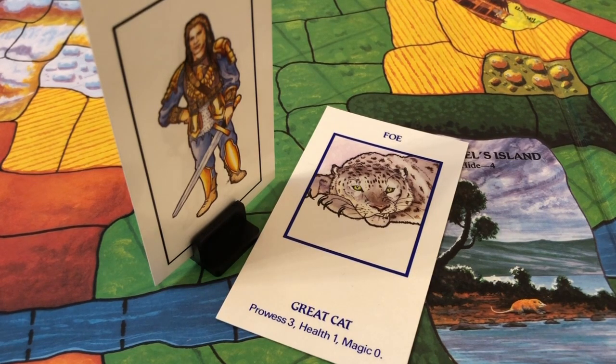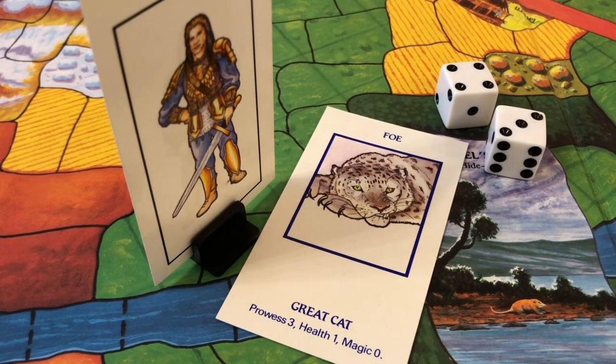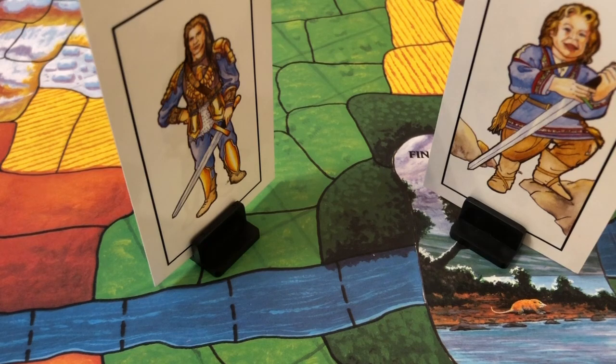A battle with a foe or opposing player requires a prowess contest: both players roll a dice and add their character's prowess — the difference is the number of wounds the loser suffers. Casting a spell requires a magic contest: you roll the dice and add your magic stat, another player rolls and adds the spell's resistance, and if you win the roll the spell works. After any combats against foes, characters that didn't fight are allowed to move one or two spaces. If they want to enter a place of power, they need to find it by moving to an adjacent location and then passing a stealth contest — once again a dice-off, this time comparing the character's stealth stat against the hide value of the location.